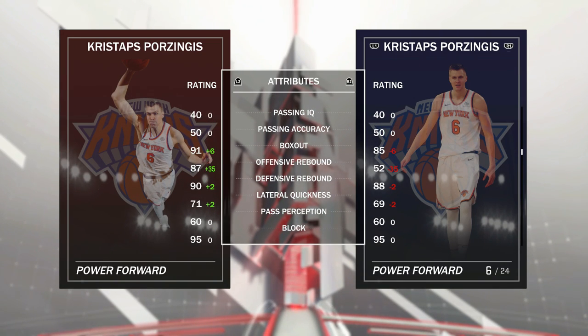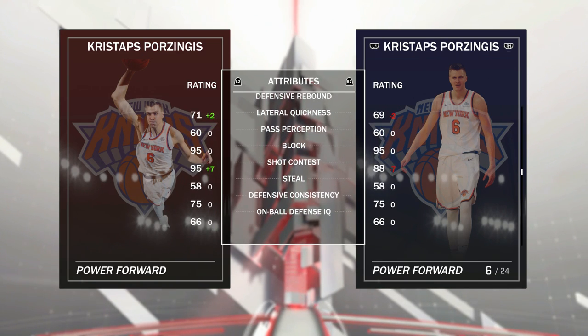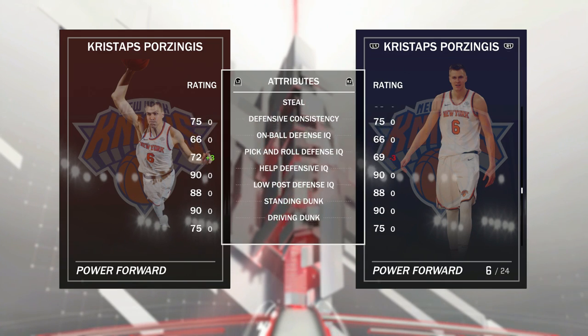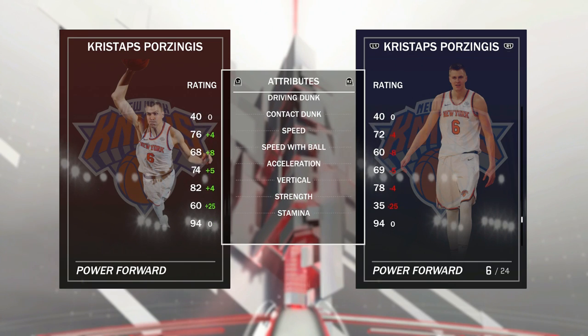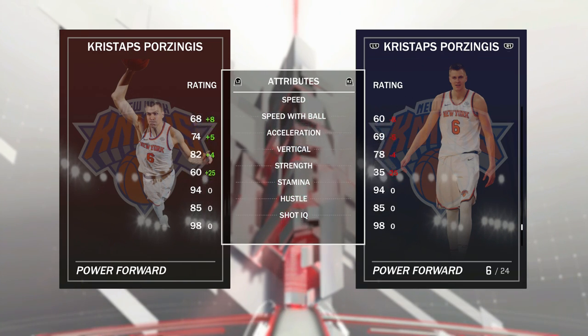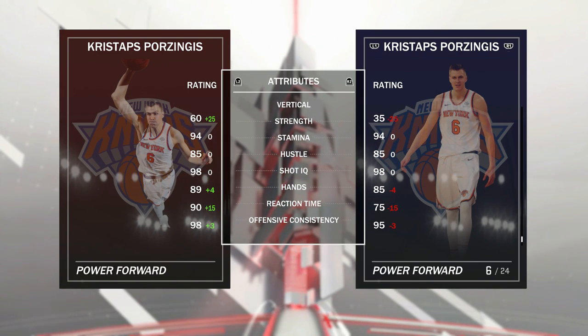This is where it really gets important though: 91 box out, 87 offensive rebound to a 52 — that's huge right there, seeing that I used mine at center, and that's where we're going to be using him today. Should be grabbing those boards. 71 quickness. 95 shot contest — another big key factor when playing that center position. Speed goes up, vertical goes up — that's lovely, definitely going to help the rebounds a lot. Strength goes up to a 60, so he's not going to get bullied as much anymore. That's huge.